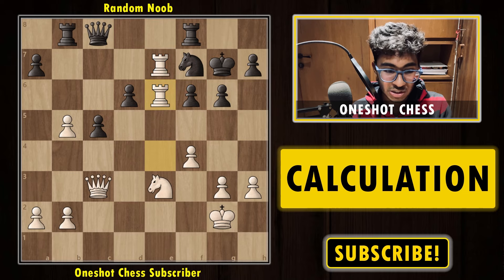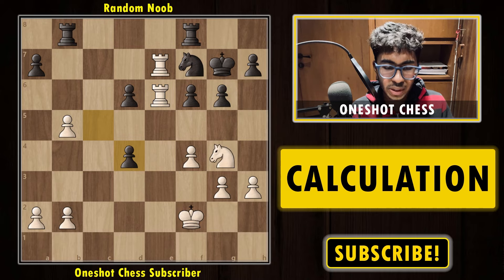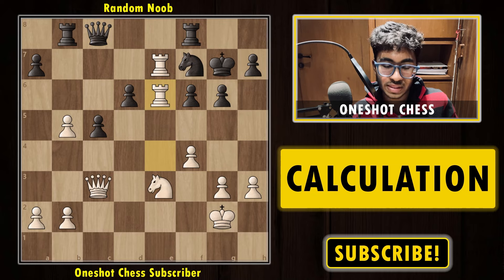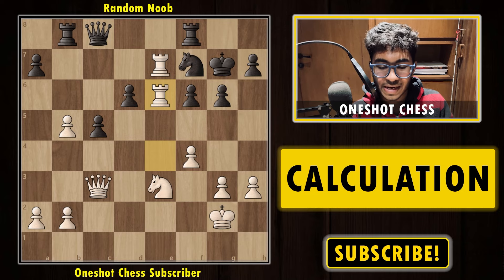Now queen into f6 is unstoppable and white is in a completely winning position. This is the best version compared to what happened in the game with king f2, where black was able to trade off the queen. With better calculation you see rook e4, then knight e3, then rook e6 — that's how top players play. This was diagram number one.